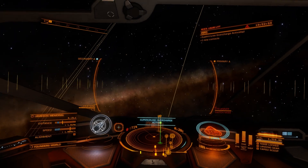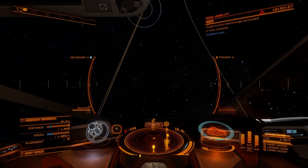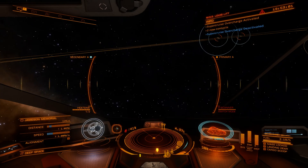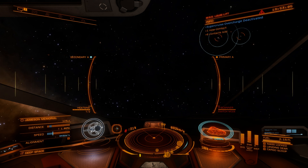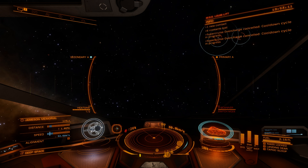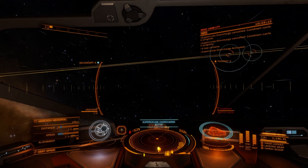Keep an eye on your heat — you don't want to overheat. This is what I call the burst jump. There is a cooldown on the FSD as you can see, but there is no meter, so you don't know exactly when the cooldown is done. But now I can use it again — keep an eye on your heat.